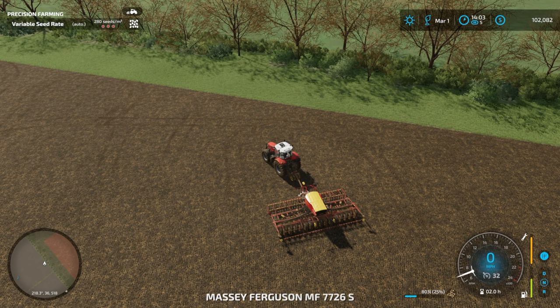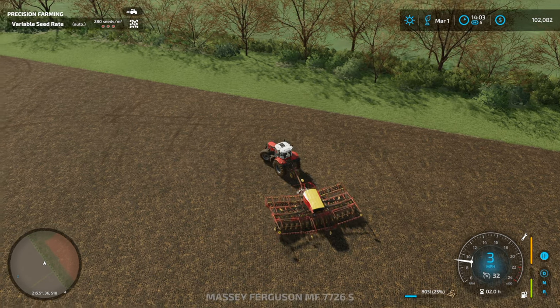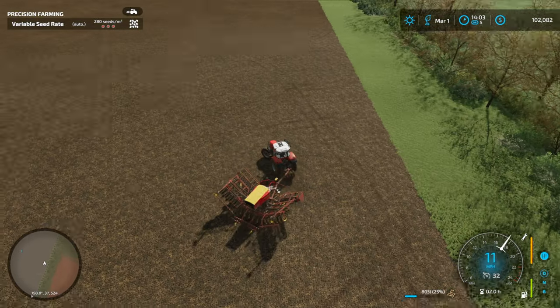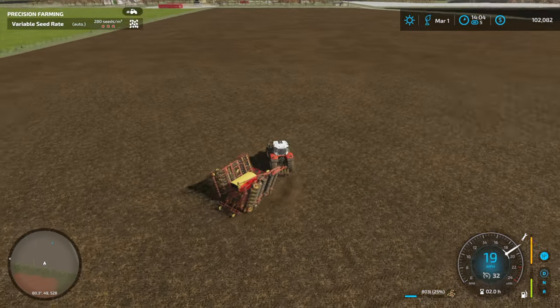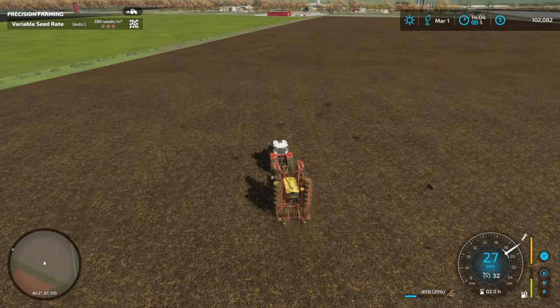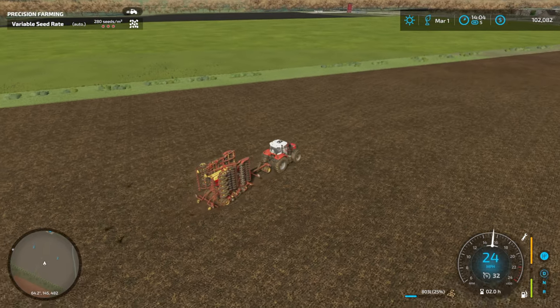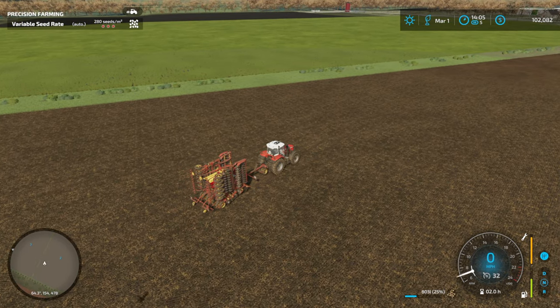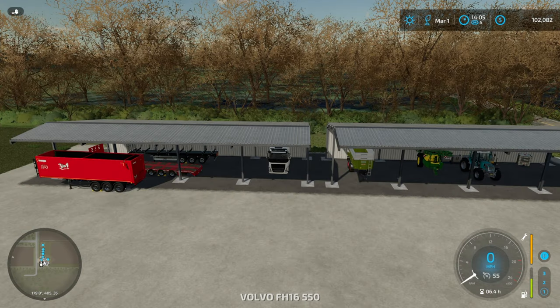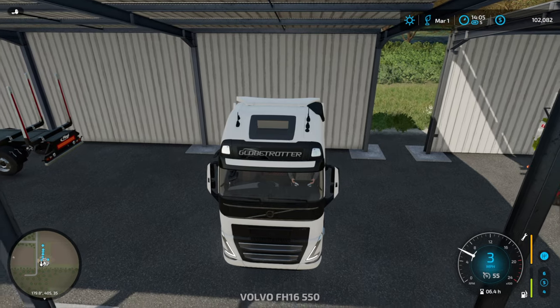So what we need to do now is we have field 11 that we need to drill with grass, because we've built that up. We've put slurry on it and lime on it and all the rest of it, and we need to drill grass into it. I'm going to get the lorry over here and put this on the back of the low loader. I'll see you when I'm at the field with the low loader.